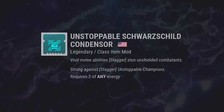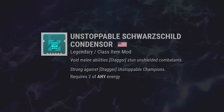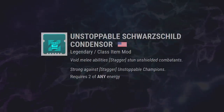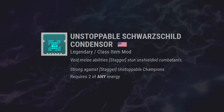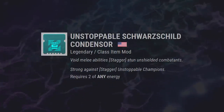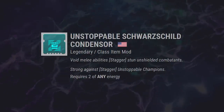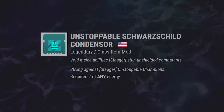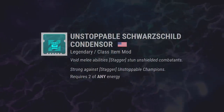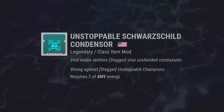Unstoppable Schwarzschild Condenser is also back. Void melee abilities stun unshielded combatants — strong against Unstoppable Champions. Not a bad pick for any Hunter mains out there. Throw a smoke bomb on a charging Unstoppable Champion and boom, you're good. Basically you get more loadout options. Rather than feeling forced to use either a sidearm or a grenade launcher for Unstoppable, you can use your melee ability to stop a champion.